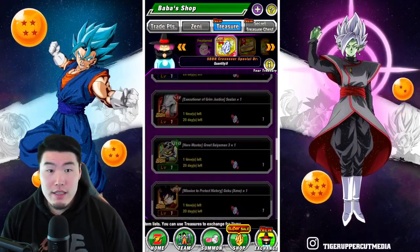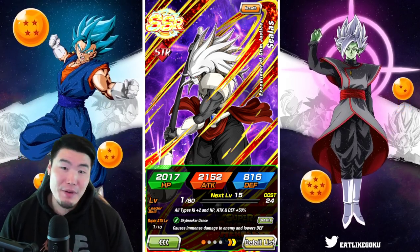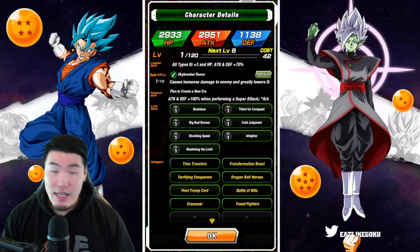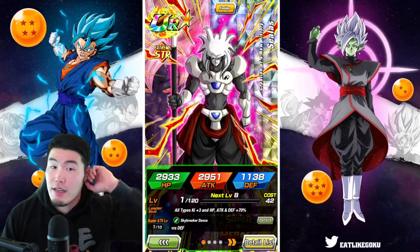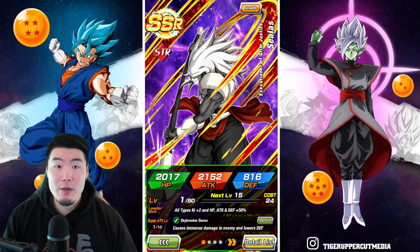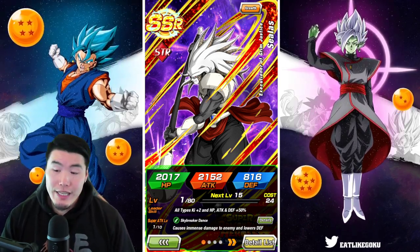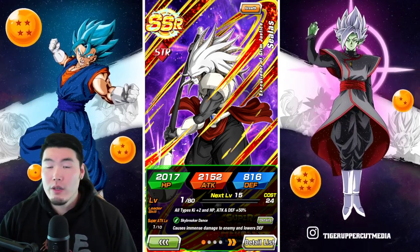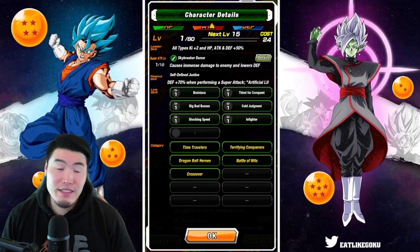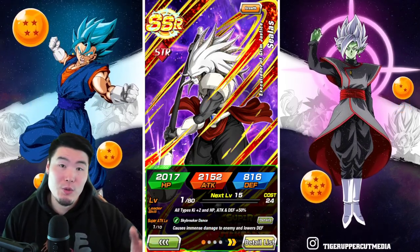I think the STR Cumber — I still haven't figured out how to say his name — is just an all-around beast with the Extreme Z Awakening. Great damage, great defense, just really really strong. He wouldn't be a bad choice, but maybe a little bit limited compared to the others, because for SS4 Gohan, Bardock, and SS3 Goku, you can still run them on other teams like Pure Saiyans, Goku's Family, or Giant 8 Power. Whereas this guy has fewer categories, so he's kind of limited to Dragon Ball Heroes crossover.